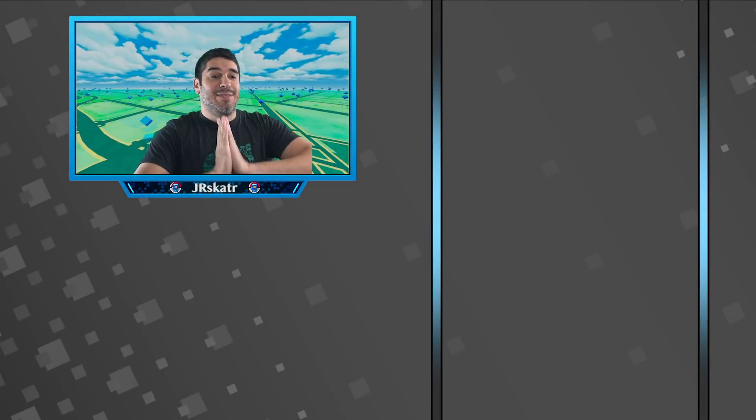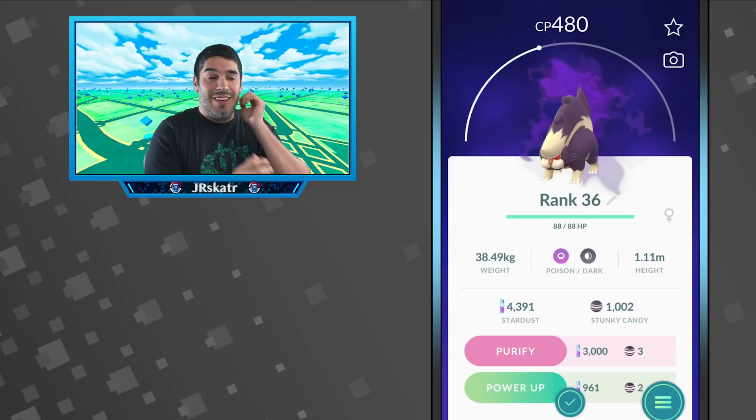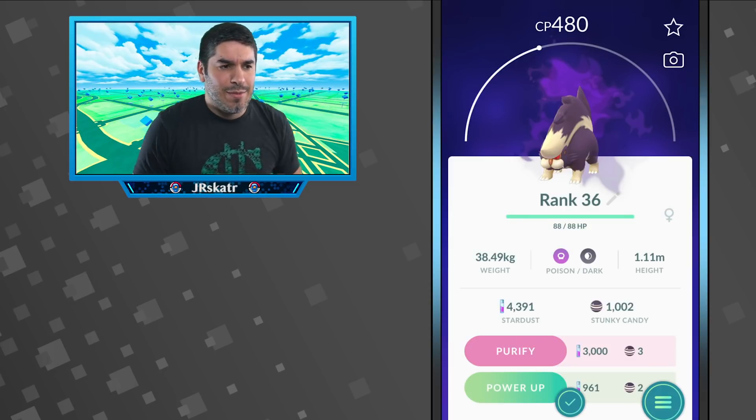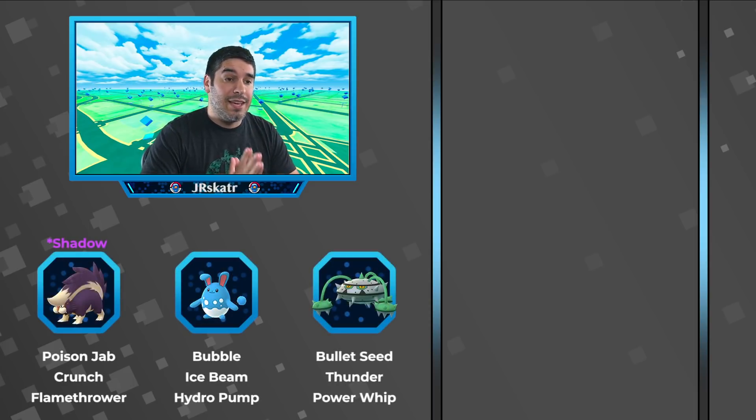What is up guys, welcome back! Today's video is a nice set thanks to a subscriber, Kyle Reynolds — shoutout to him. We're going to be showcasing his team where he leads Shadow Skuntank, and this is a Pokemon I'm trying to max out right now. His team is Shadow Skuntank, Azumarill, and Ferrothorn — you can check the moves on screen.